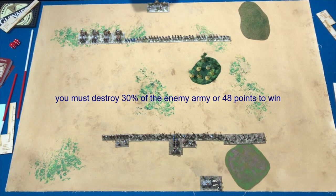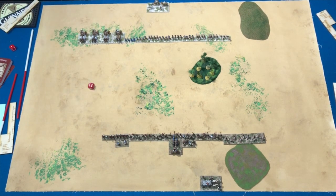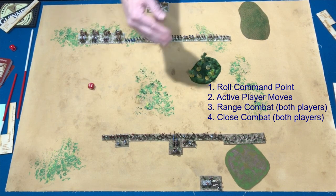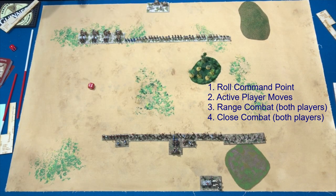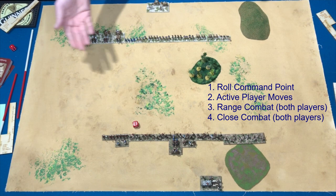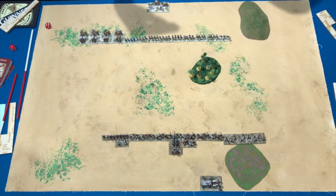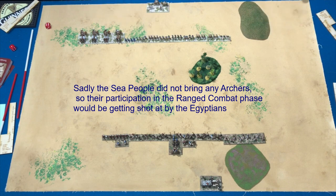The game starts with the Egyptians as the advantage player going first. They roll for their command pips - a six, a good start. They do six things and move their forces forward. Then if there's any archery fire, archers from both sides fire and take turns. The non-moving player fires first in archery. Then combat is conducted if any stands are in contact. Then it's the other side's play - the Sea People roll for their pips, do their move, conduct archery, and conduct combat. You continue until somebody loses 16 points.